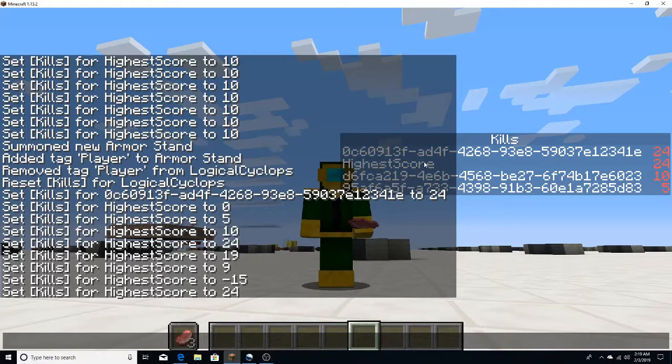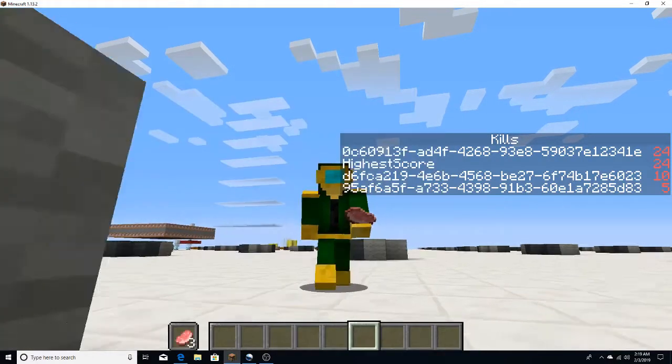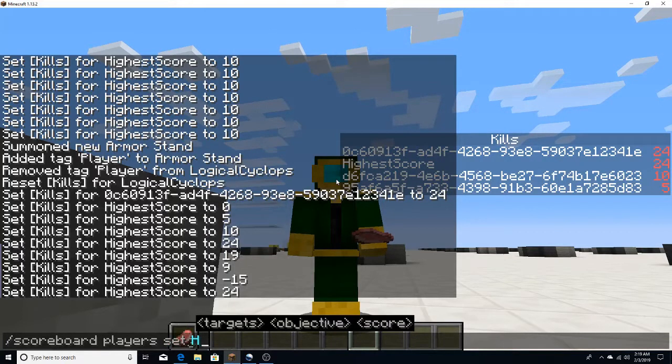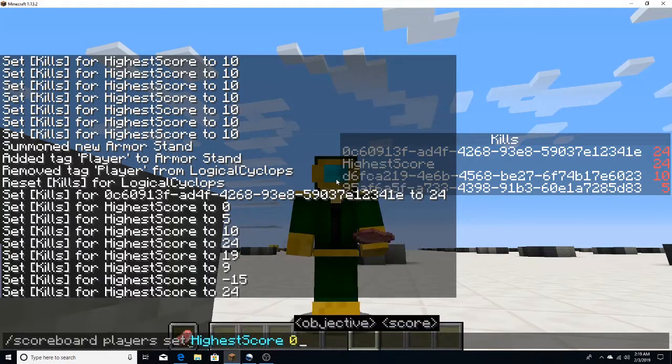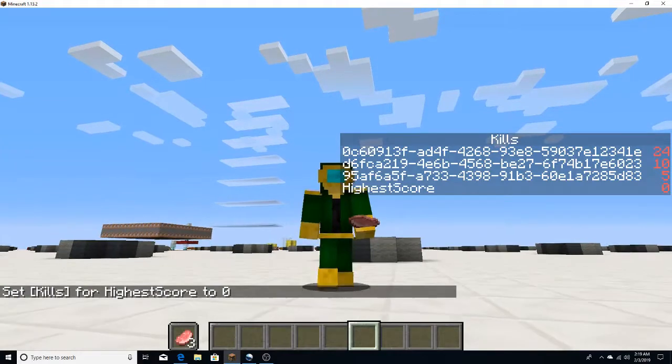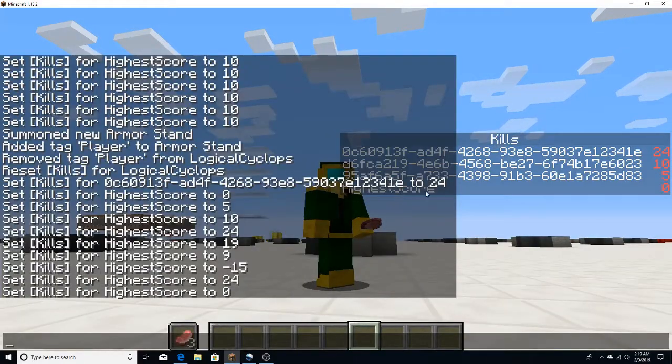Make sure you have a fake player. So you set your fake player name like so — scoreboard players set high score zero. Well, kill zero rather. So you should have your fake player set up like that.